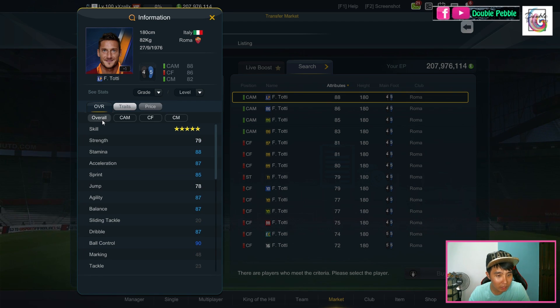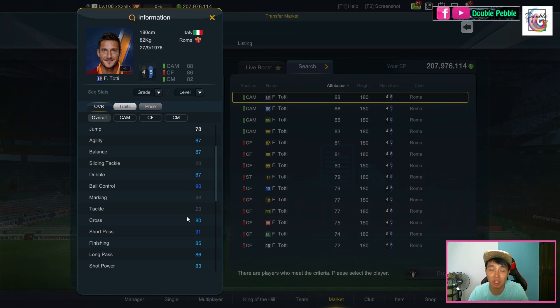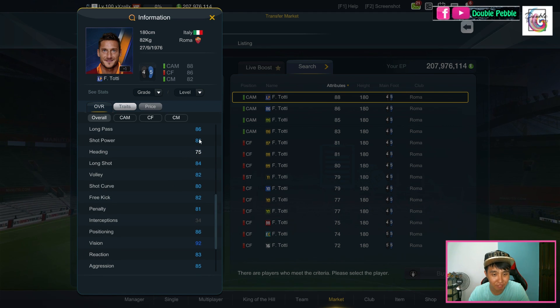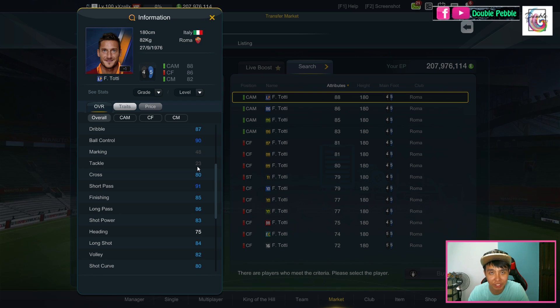His balance is 87, which is very very good. His crossing is also decent — in the event that he ends up on the wings, at least he's got 80 crossing. His aerial ability seems suspect because he's only got 78 jumping and 75 heading — basically the only two below-80 attacking stats. His interception is 34, tackling is hideous at 23, and marking is 48.